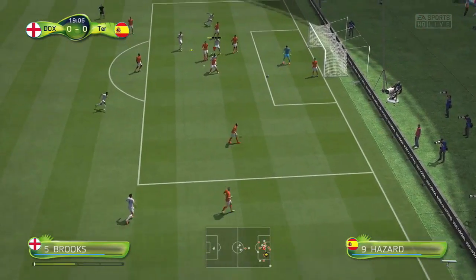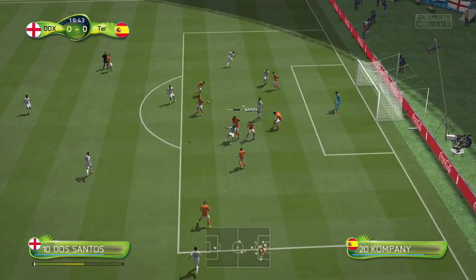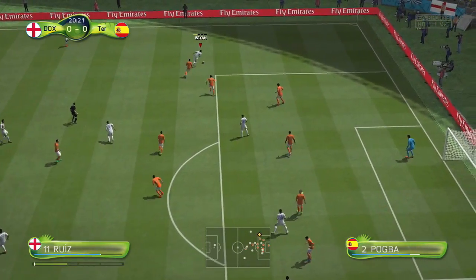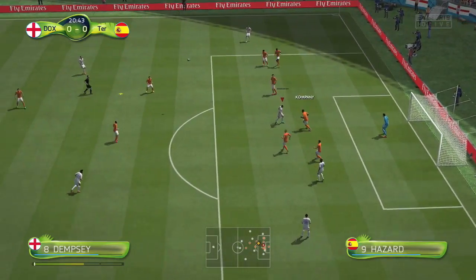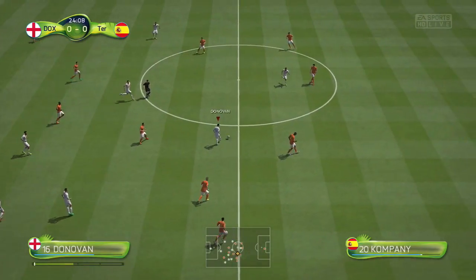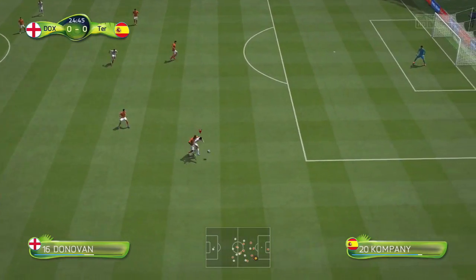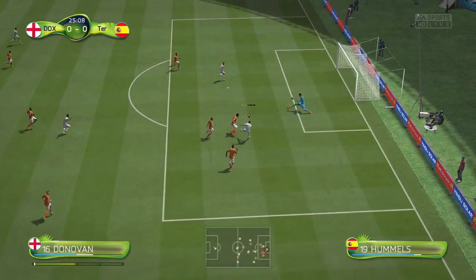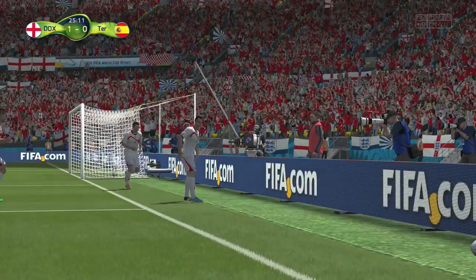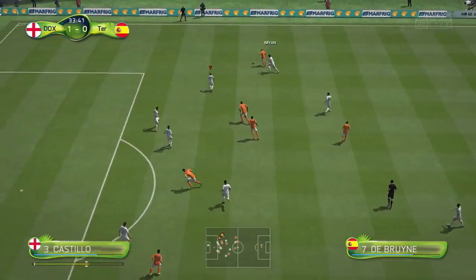From the resulting corner it's crossed in towards John Anthony Brooks but the header is cleared off the line by Leighton Baines. We play it out wide to Ruiz, who crosses in, but it's headed away. Then in the 24th minute, Dos Santos collects the ball, does a nice fake shot, gives it over the top towards Donovan. Donovan beats Kompany, goes through one-on-one and it's a great finish into the bottom corner — 1-0, 25 minutes in.